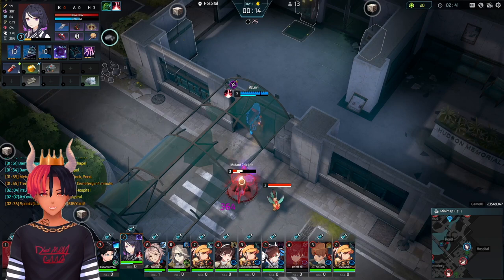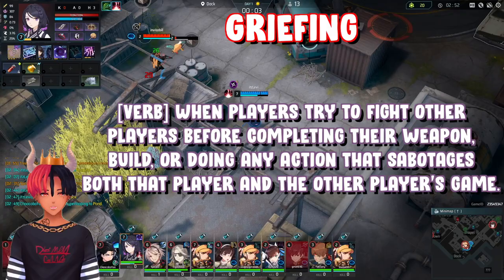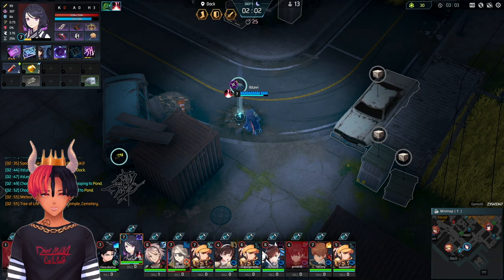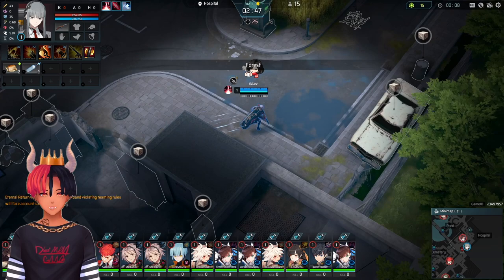Griefing is used in the Eternal Return community as a term for when players try to fight other players before completing their weapon, build, or doing any action that sabotages both players' game. For more Eternal Return terms that the community uses, check out my Eternal Return slang video. When you get used to routing your build, you might want to try prioritizing your boots over your weapon. Upgrading boots first will considerably speed up your routing. I consider this more of an advanced tip, because without your weapon you'll be prone to being griefed.